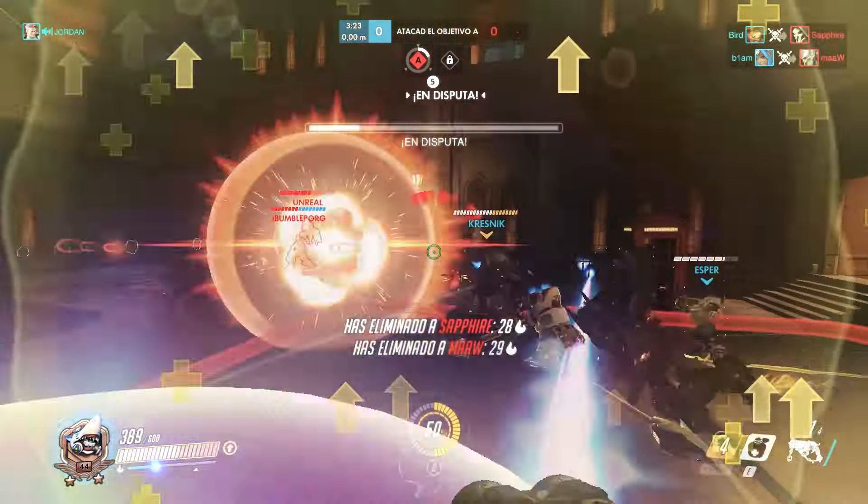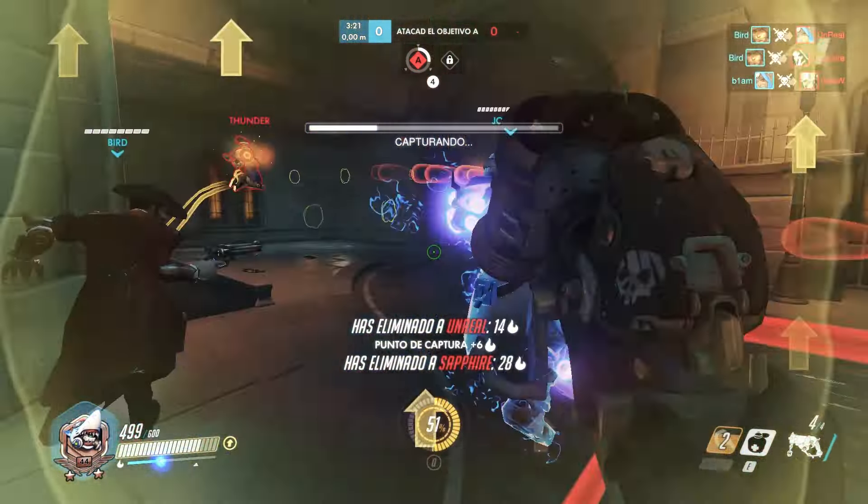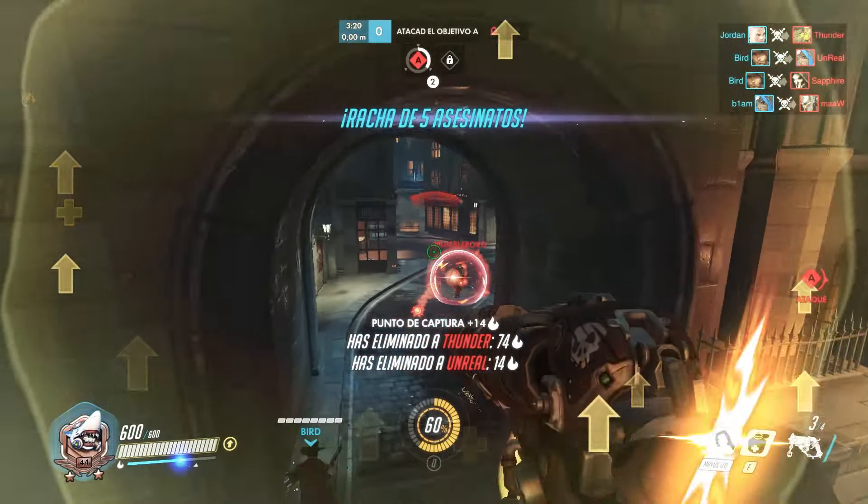The Lucio takes a powerful right-click two-shot, Roadhog's most effective tool at mid-range, capable of instantly killing all 200 HP heroes with a well-placed shot.